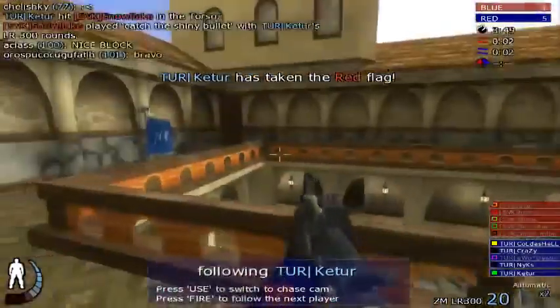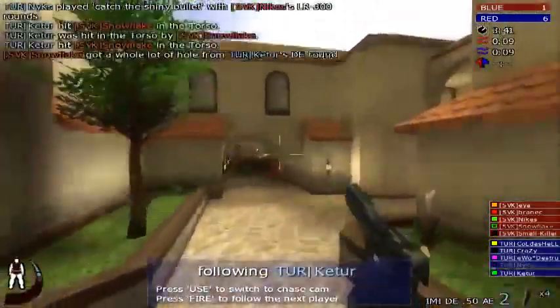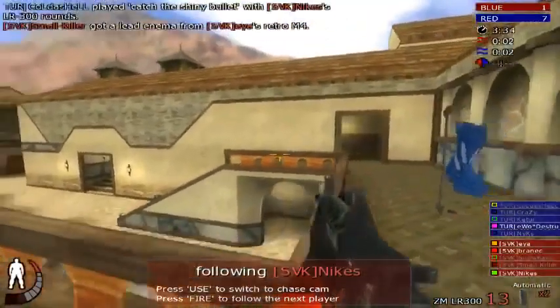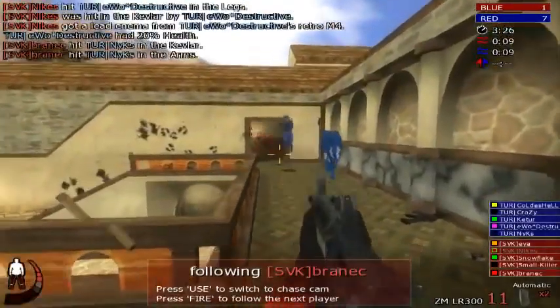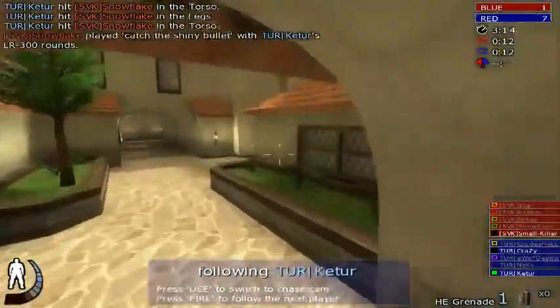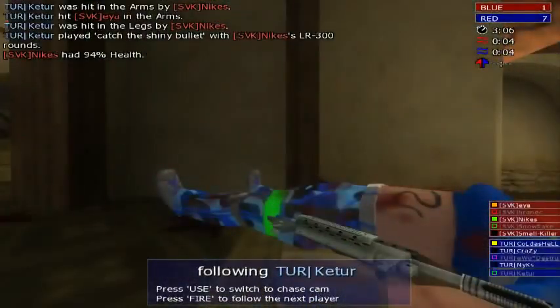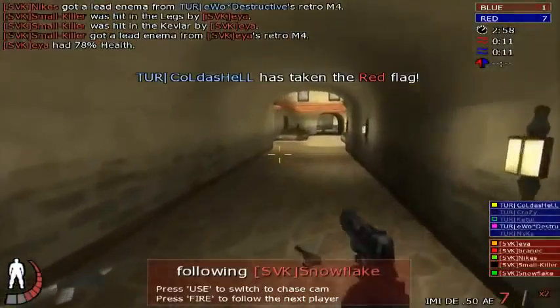Another nice nade by Snowflake, seems to be doing well. Nike's forgot the flag there. Of course, CTF matches are always decided by the total number of flags captured between first and second halves. So Slovakia would need at least 15 or more caps. It looks like this map could be going towards Turkey as a win — 3 minutes left, pretty guaranteed now.